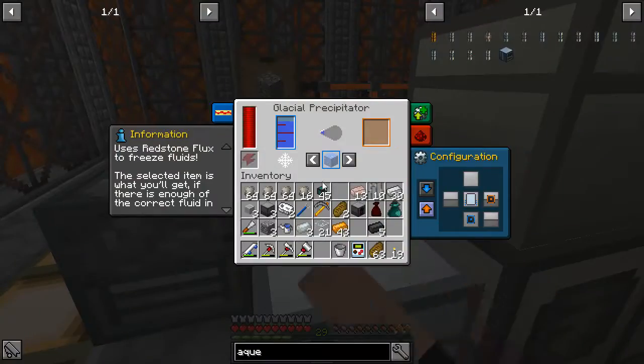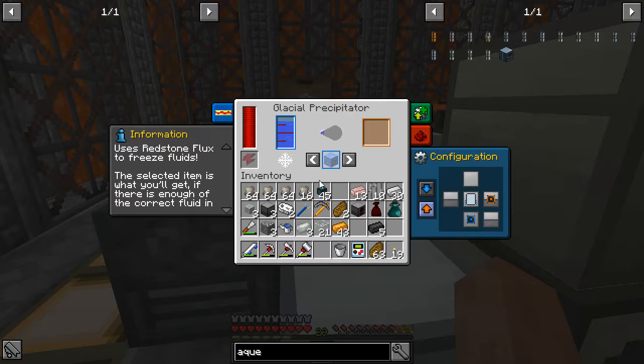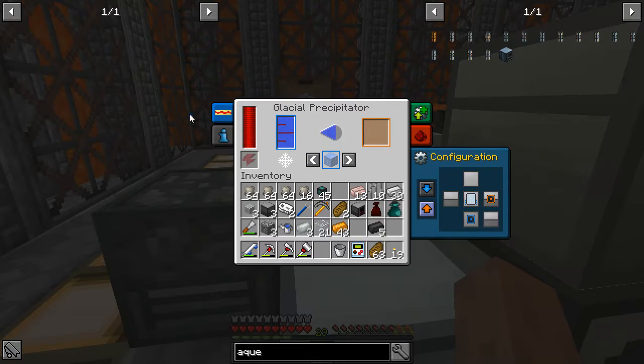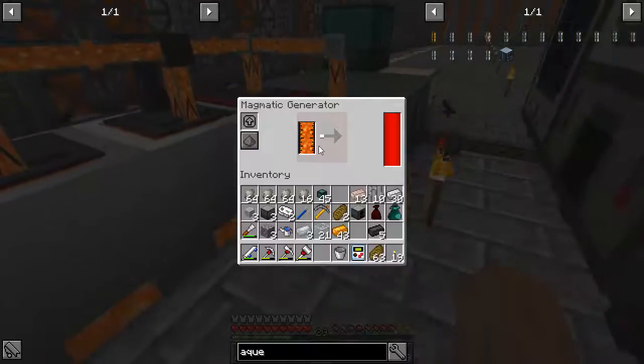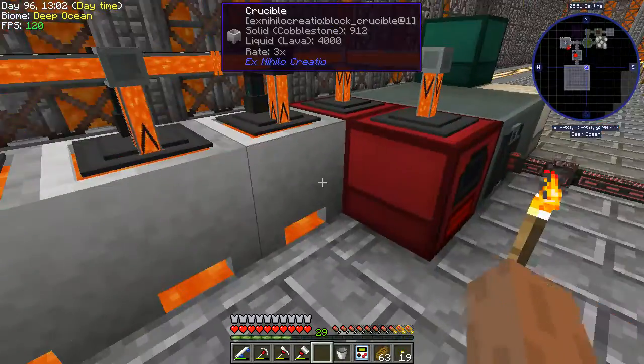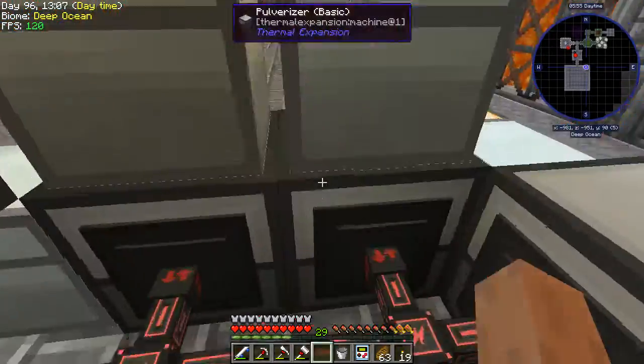That seems to make water from two things faster than it used to. We have ice production — probably won't make more than a few stacks. I'll let this run for a bit. The magma generator is doing more than enough at this point. Yeah, all that's caught up. Yeah, it's fine.